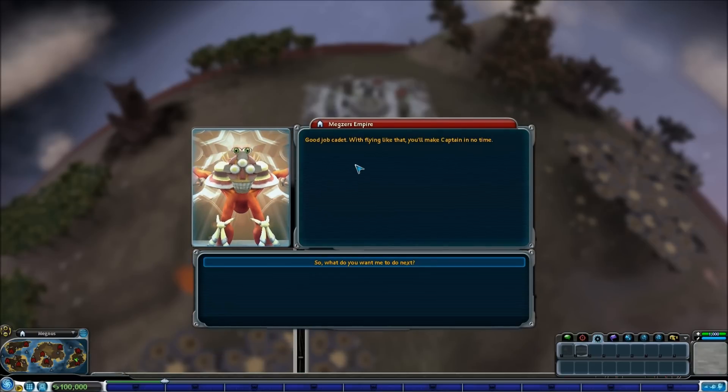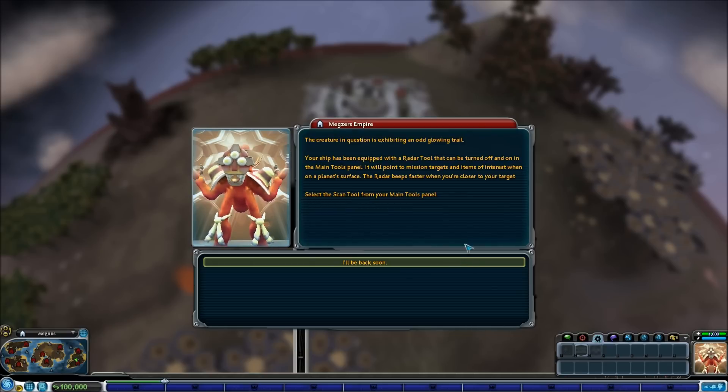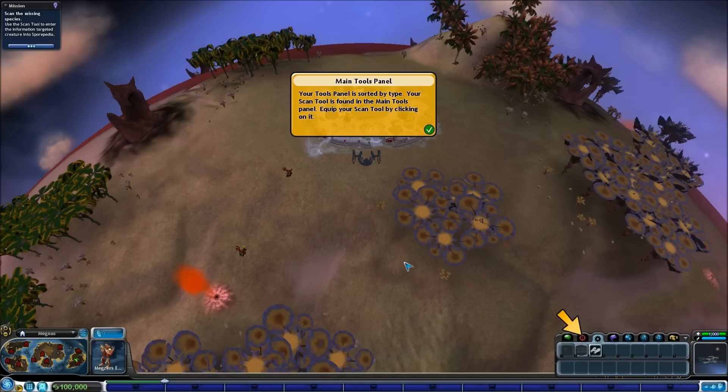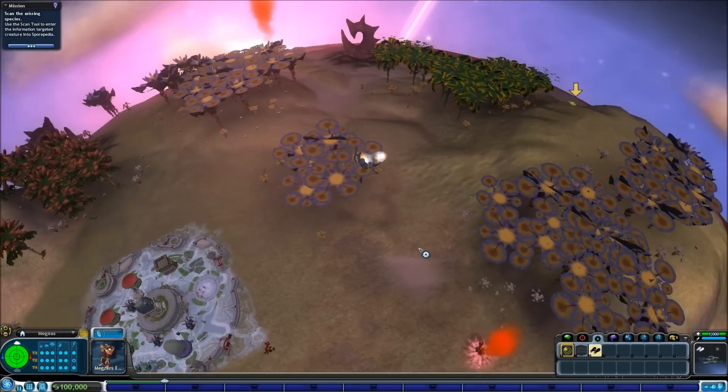Good job cadet. With flying like that you'll make captain in no time. Now that you're flying, we're ready for you to use some of the sophisticated tools we've invented for your spaceship. We've been working on the ability to scan the plants and animals you discover on your travels. The Sporepedia record of one of our own animals recently became corrupted and the animals started exhibiting some odd symptoms. We need you to scan the animal - it's exhibiting an odd glowing trail. Nuclear pollution. Your ship has been equipped with a radar tool. Select the scan tool from your main tools panel. Alright, I guess that's my radar.